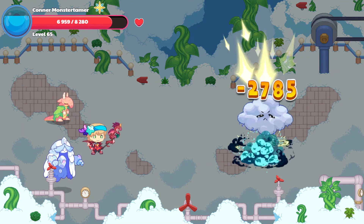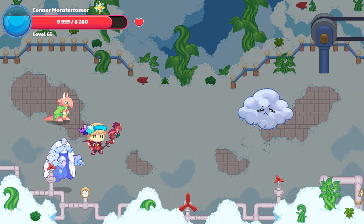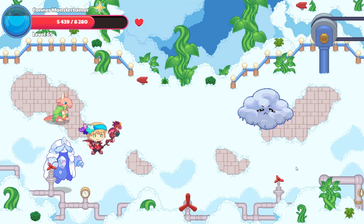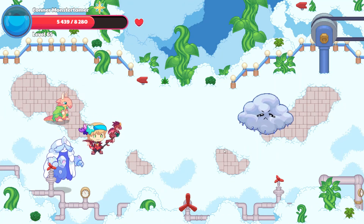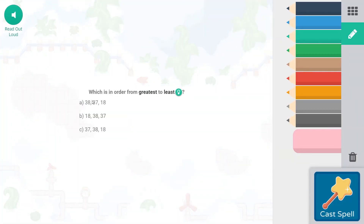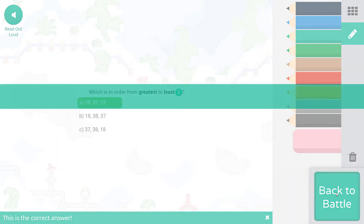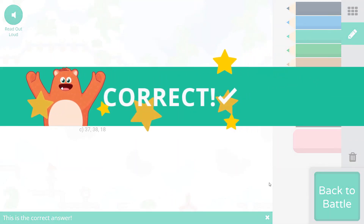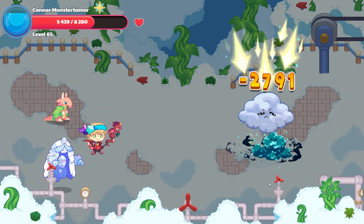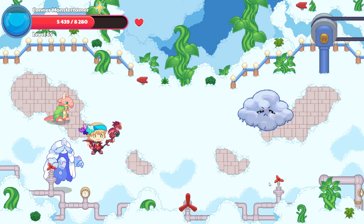Cast our spell. Woo-hoo — boom! 27,85 points of damage. Let's see what cloud has for us. Ooh, aqua spear — 15,20. I felt that one. Critical hit, way to go! Falling Star Smash — greatest to least still: 38, 37, 18. This is random, both of these are random. Let's cast our spell. Woo-hoo — 27,91 points of damage. That is awesome, guys. And you missed that aqua spear.